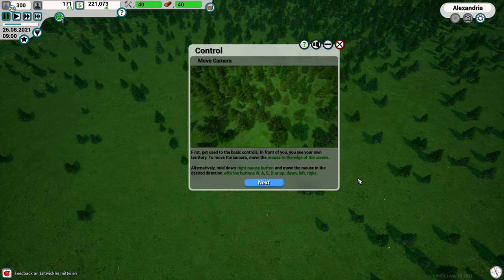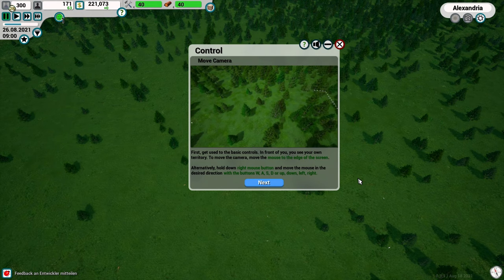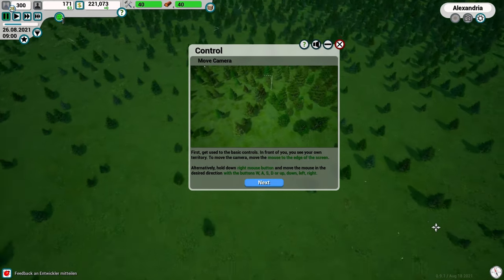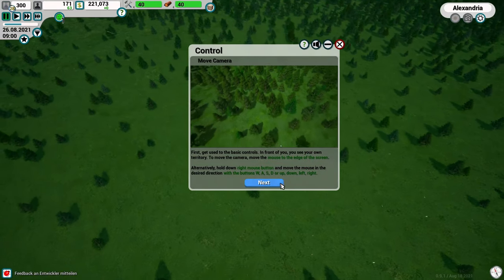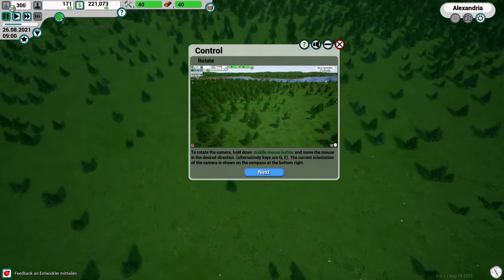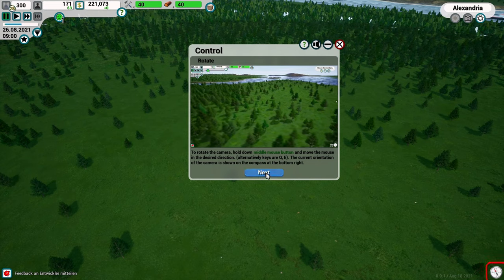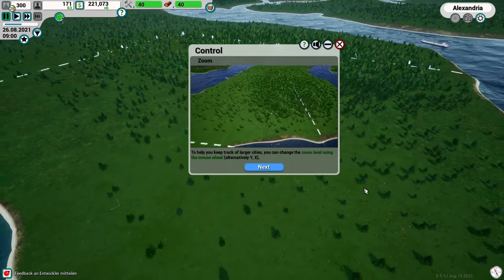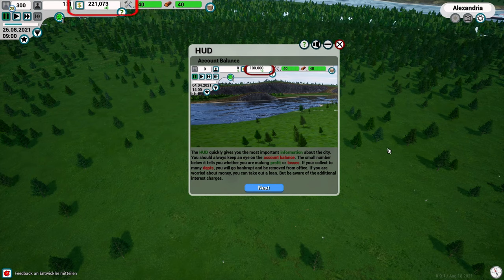First, get used to the basic controls. Move the camera by moving the mouse to the edge of the screen, or hold the right mouse button and move it, or use WASD or arrow keys. To rotate the camera, hold down the middle mouse button. To zoom, spin the mouse wheel. All pretty standard and works pretty smooth. In the upper left corner you see your current balance, and below that whether you're making profit or losing money.